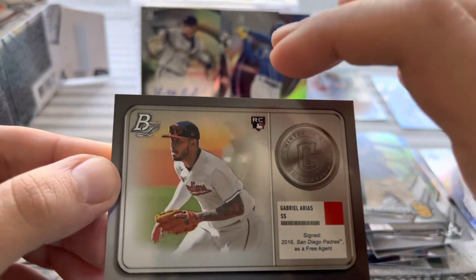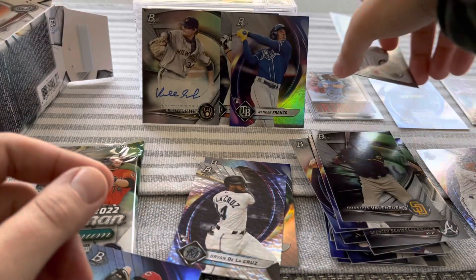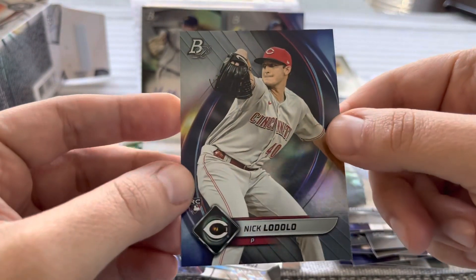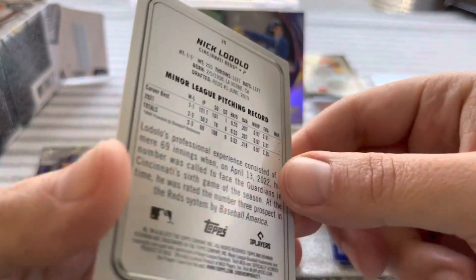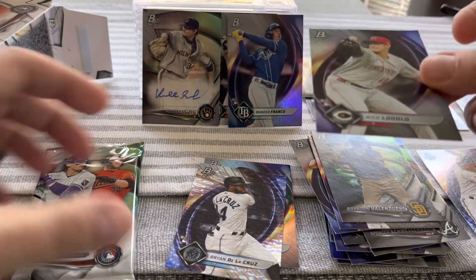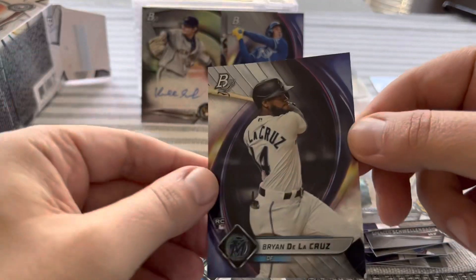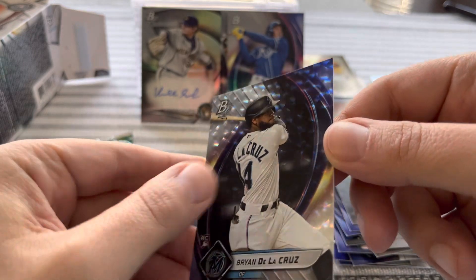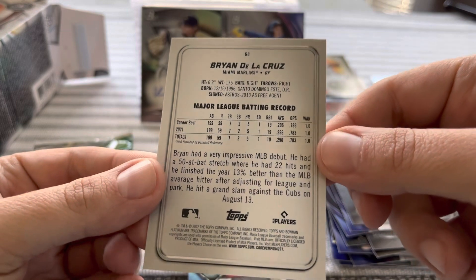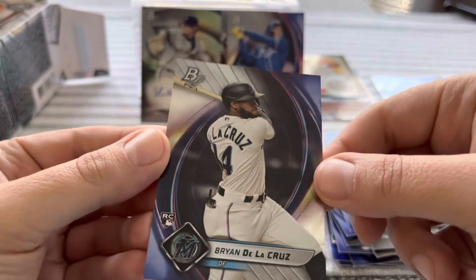I am liking these cool inserts. Another rookie here — Nick Lodolo. I didn't even notice the De La Cruz was one of these flashy parallels too. Not numbered or anything, but these are probably one of the short prints that comes out of the blaster.